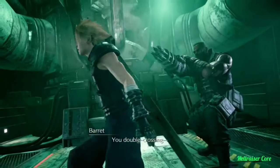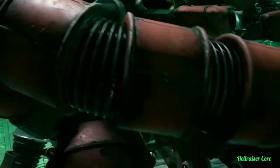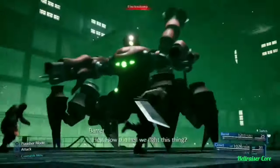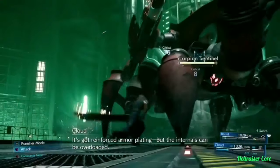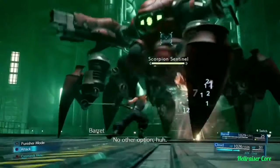You double-crossing! Hands up! What the hell? How the hell do we fight this thing? It's got reinforced armor plating — the internals need to be overloaded. Lightning magic. No other options.